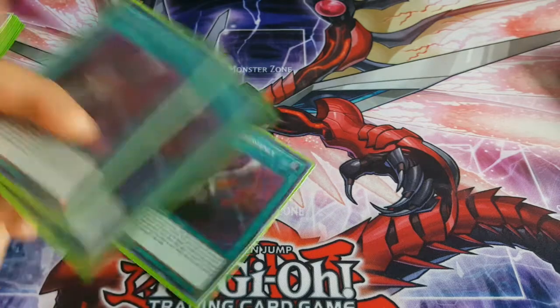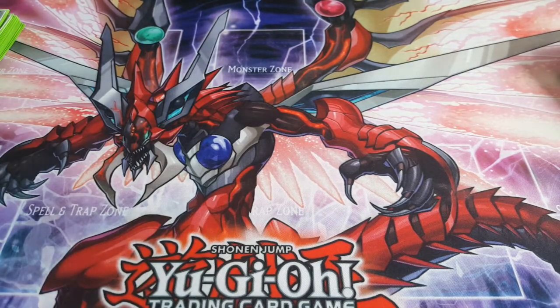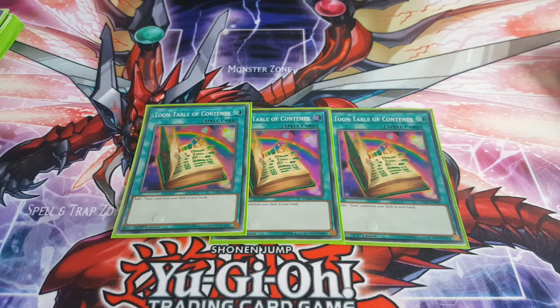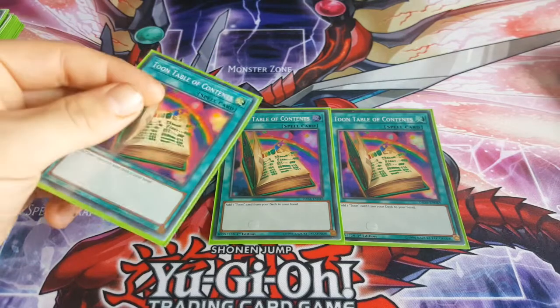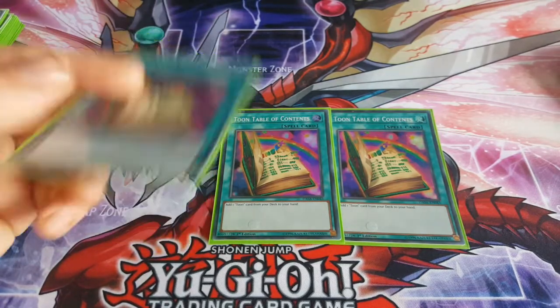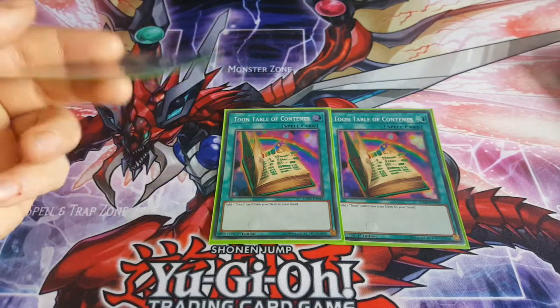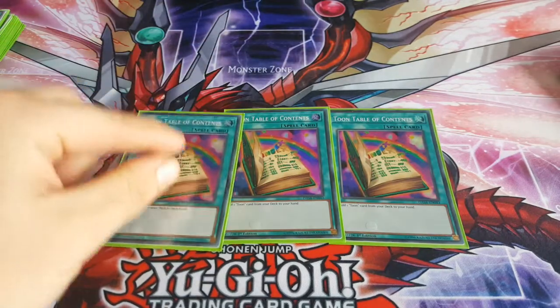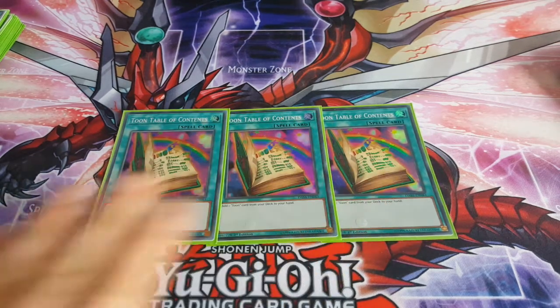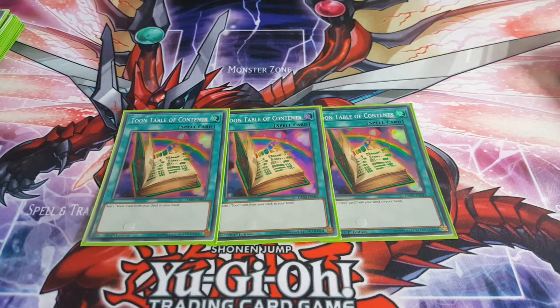You can search for whatever combo piece you need. Toon Table of Contents: basically what you do is use it to sieve out your deck — kind of like Upstart Goblin. You get Toon Table of Contents to search Toon Table, search Toon Table, and then search Toon Cyber Dragon. You can also use Toon Cyber Dragon to go into Seager, so that's cool as well.